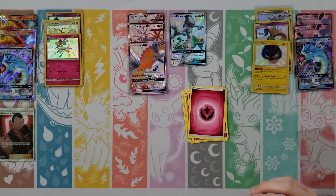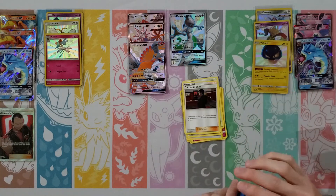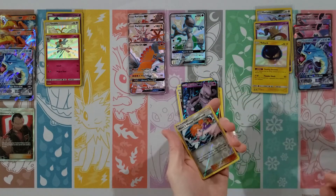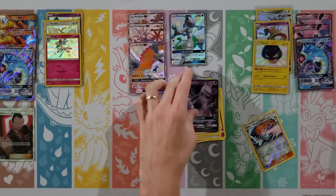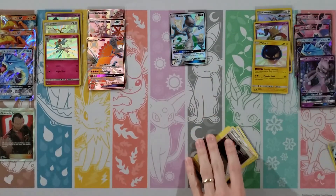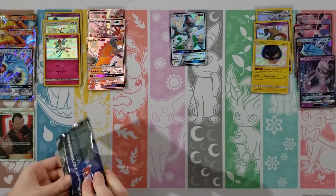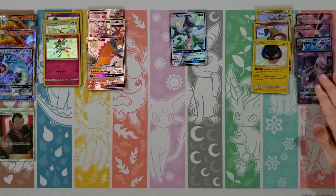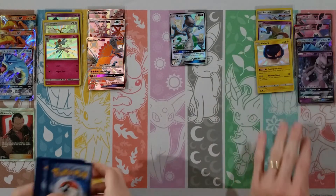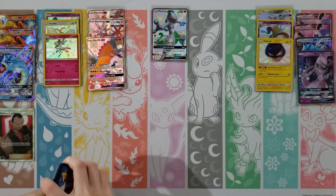I think we've got to be getting close to being halfway there. Maybe in a couple more packs. Eevee, Clefairy, Psyduck, Ekans, Caterpie, Fire Energy, Brock's Gym, Koga's Trap, Lieutenant Surge — my rare is an Electrode — and then oh! Shiny Raichu! Oh wow! Here come the hits!